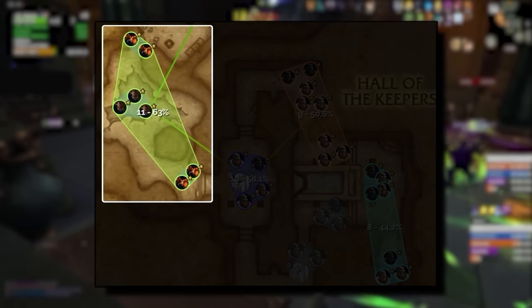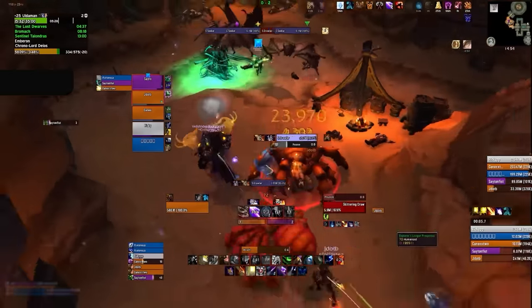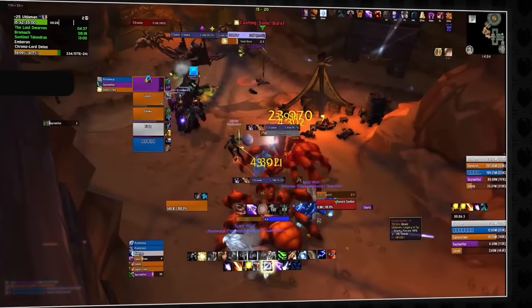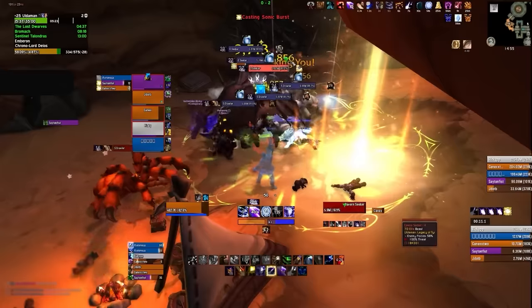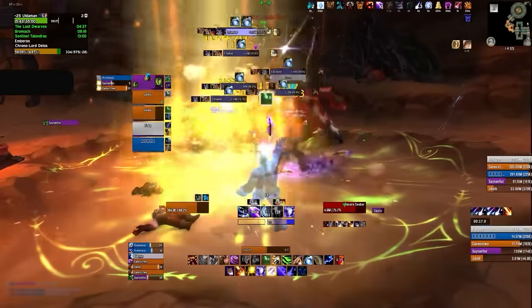Next is one of the easiest pulls — grab all the spiders and bats. The Cavern Seekers will occasionally cast Sonic Burst, dealing high damage and silencing the entire party — save stuns or interrupts for this. The skittering crawlers simply jump to a random player, so stay loosely stacked around melee to avoid them spreading out too far.